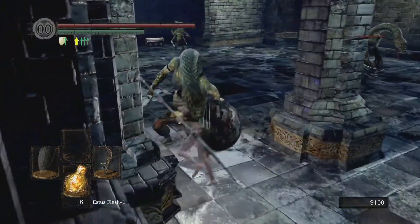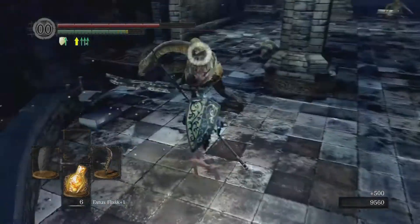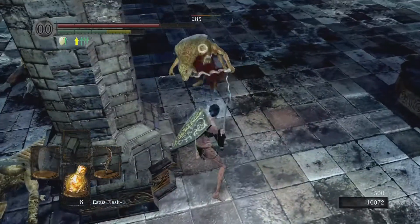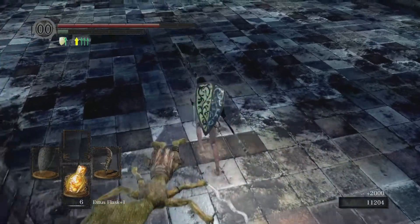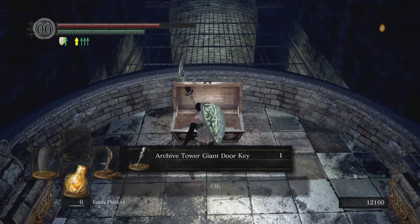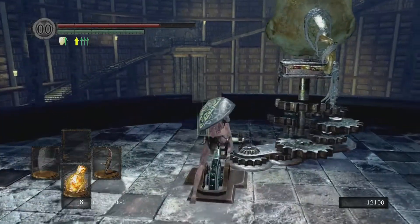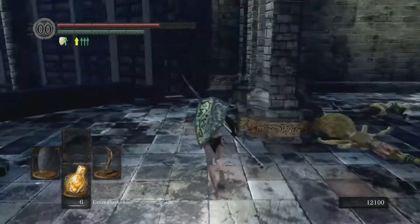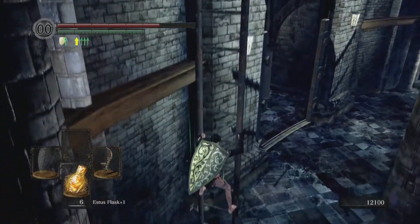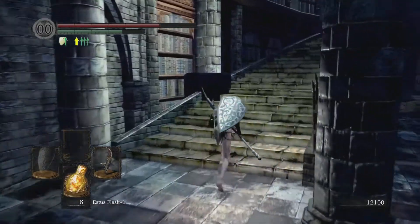A couple more of these serpent enemies, including a ranged one — a female version that has ranged attacks. And if you're following the sort of magic or sorcery parts of the game, the cell below this area is where you would free Big Hat Logan, who's a sorcery trainer. He teaches you the most powerful sorceries in the game.